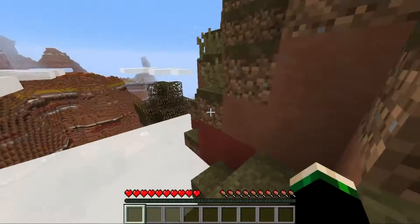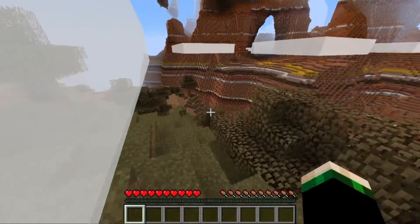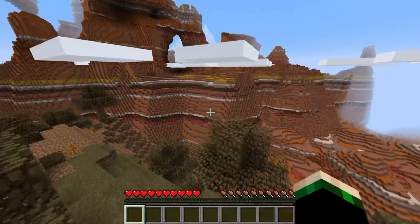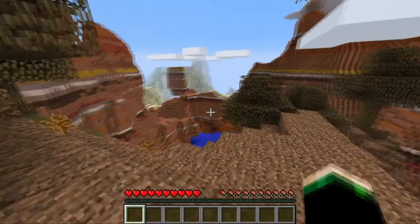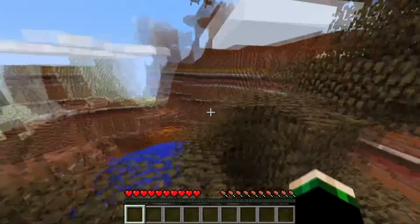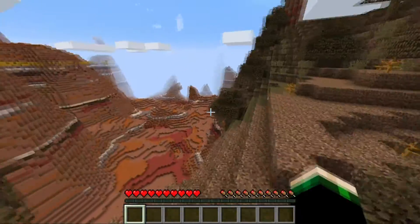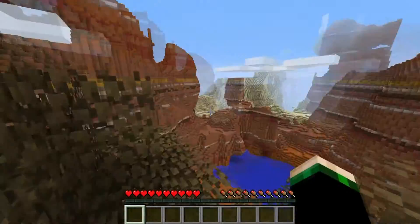Oh gosh, we are in the clouds — I can't even see. I want to save setting up our main base for a desert. I don't know, maybe we could do a Mesa, or actually a jungle. We need to save it for a jungle for what I'm thinking. Maybe we can do like a Mesa biome, I don't know. But like, this Mesa is pretty sick, I'm not going to lie — look at this thing. Holy crap.